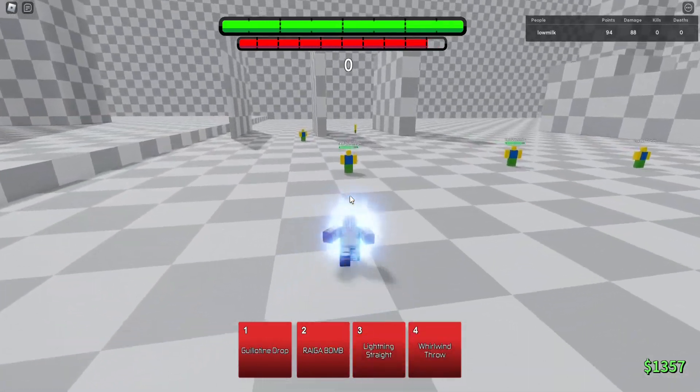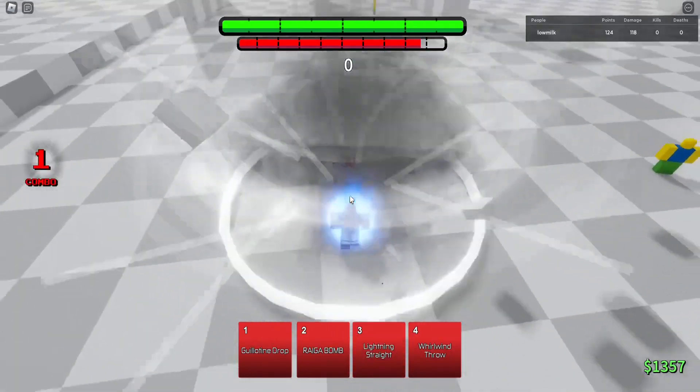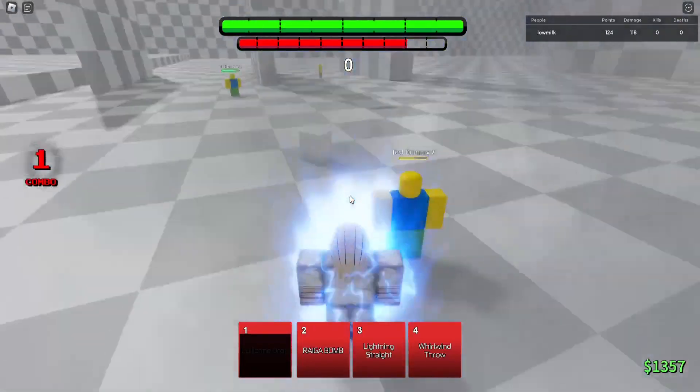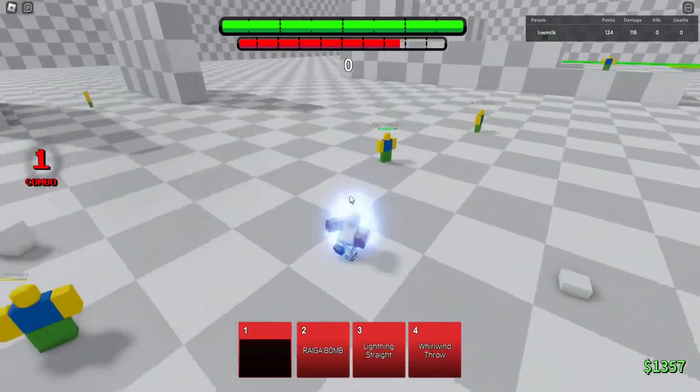And then we're going into the awakening. We have Giladine Drop, which is like this — a little drop kick. You hit him down on the ground, smack him down for 30 dirty damage.